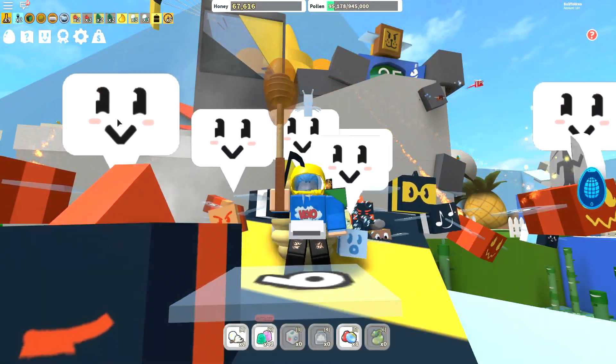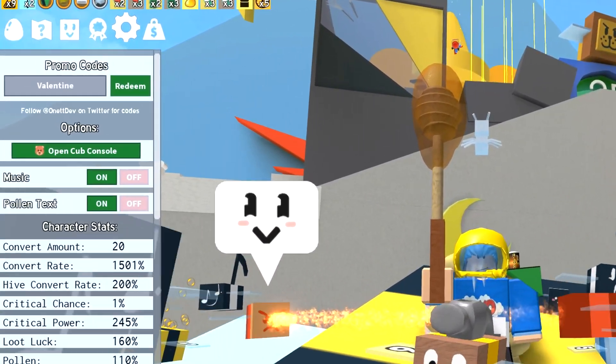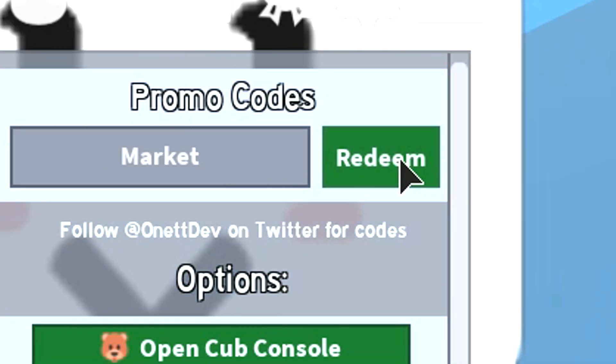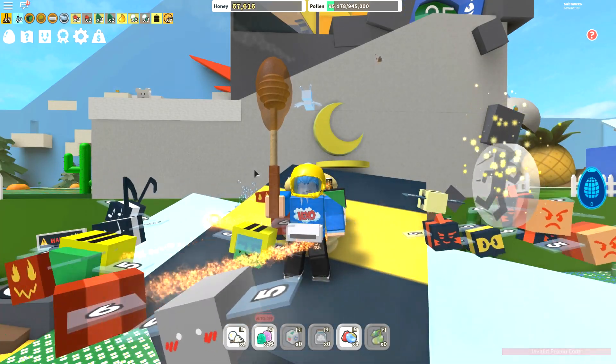The next code is 'valentine' — it's a pretty secret code, not a lot of people know about it. I've already redeemed that one. Then we've got the code 'festive frogs' — I've already redeemed that as well. And then there's the code 'market.' I might as well show you guys all six codes, so be sure to redeem all of those.